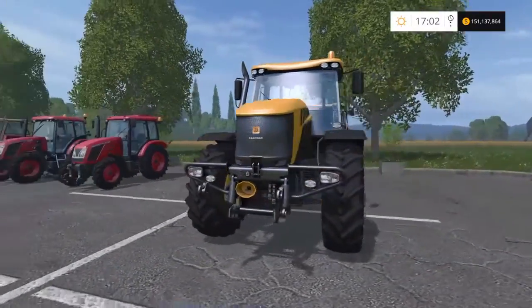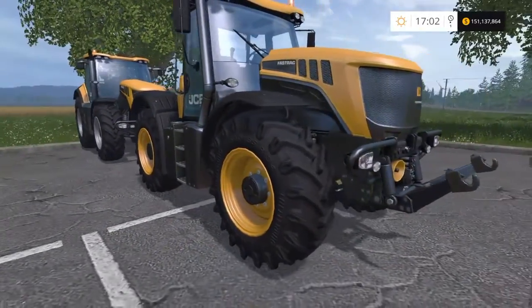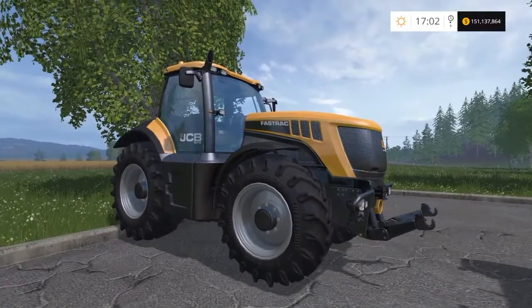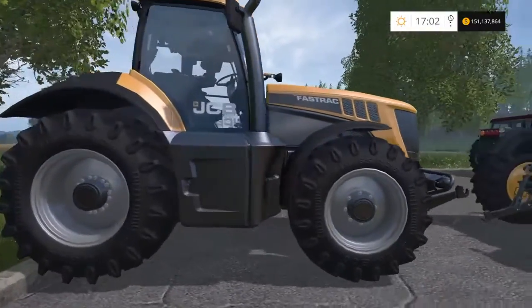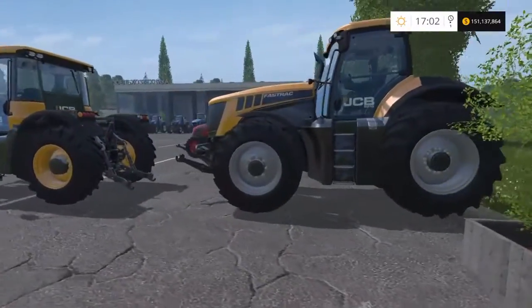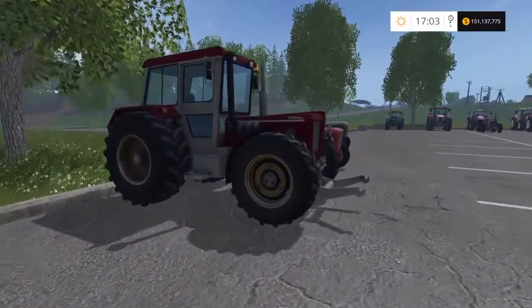They're quite nice — your purists don't necessarily like them because they're more of a construction tractor, but they're good. Then the bigger one — the JCB 8310, 310 horsepower, £245,000 to buy, top speed of 44 mph again. Very fast — that's why they're called Fasttracks. These are very narrow and tall tractors, but very quick. I tend to have at least one on my farm — I use them for logging with the JCB equipment.